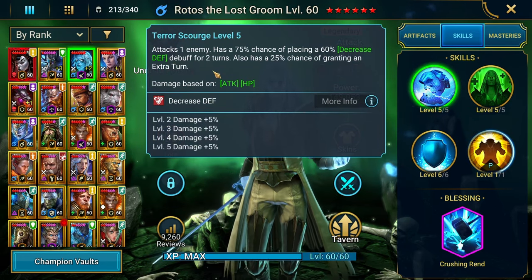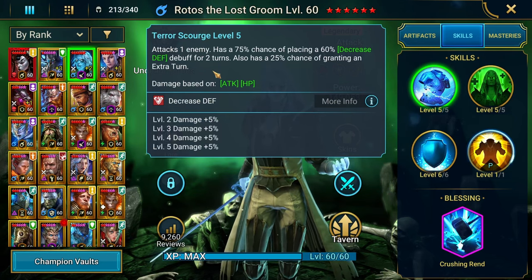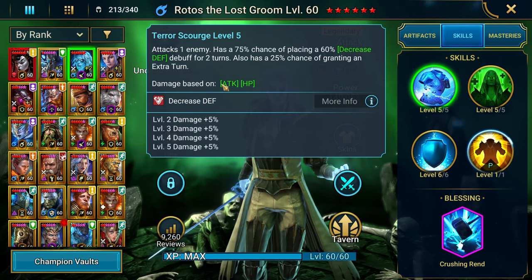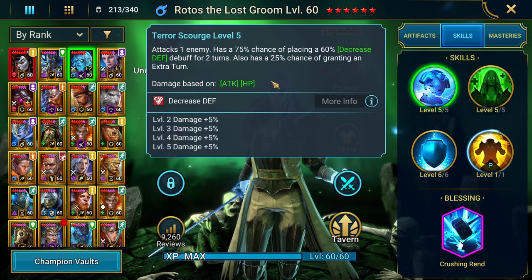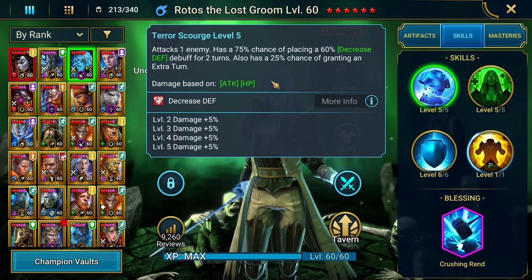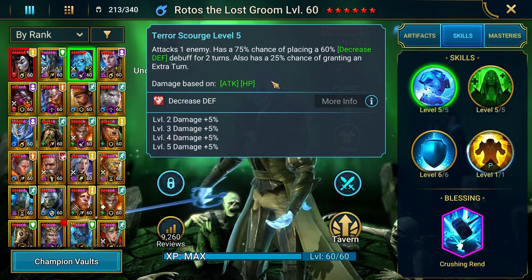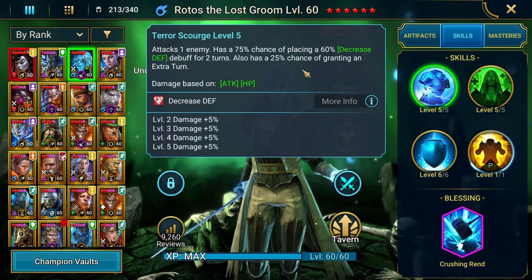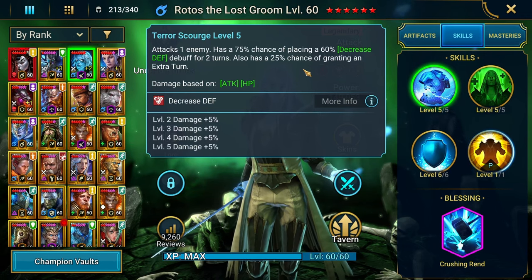I want to share my build. His A1 has a 25% chance of granting an extra turn — I know a lot of people like to build him in Relentless gear for those back-to-back shots. He also has a chance of placing Decreased Defense, which is pretty nice especially for PvE content. His damage is going to be based off of Attack and HP — I'll dive into that in a minute. As always, if you're watching this, refer to the comments because there are going to be some big brains out there who can explain it better than I can.